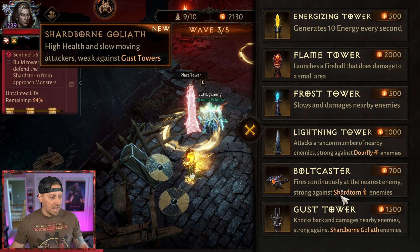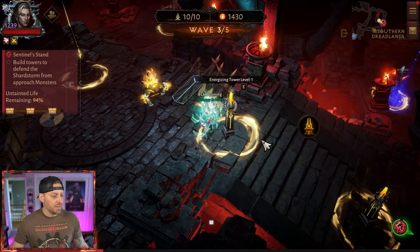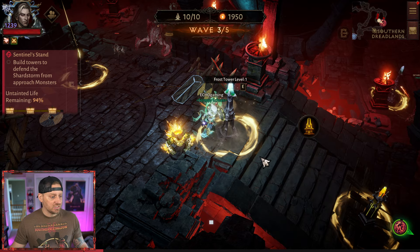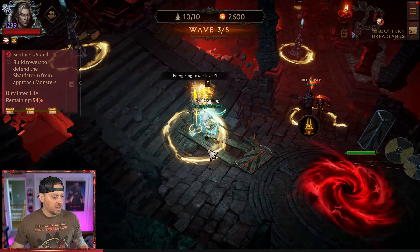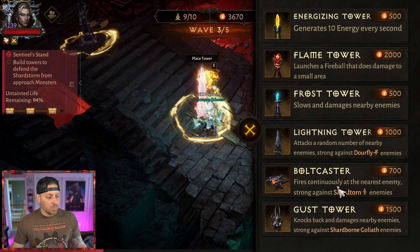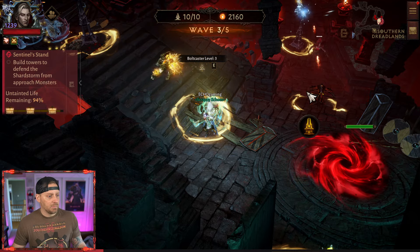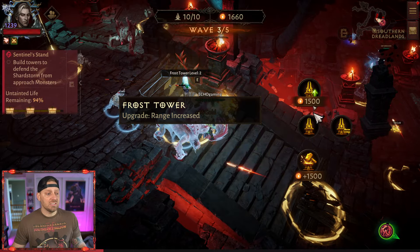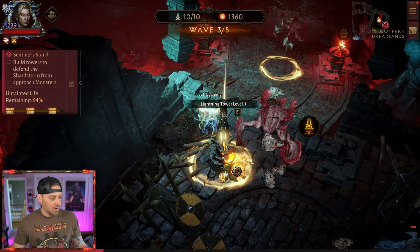What I also do is come in with these energizing towers. I like these because I can just continuously build up energy while a lane is not being used. So right here I'll go with another lightning tower, then I'll remove this one because this lane is now active — we get our coinage back and drop in the frost tower. The bolt caster is the first one I upgrade all the time; I try to get it up to level three before doing anything else.